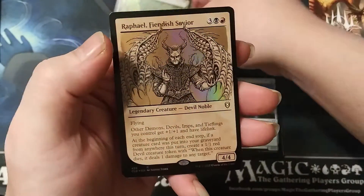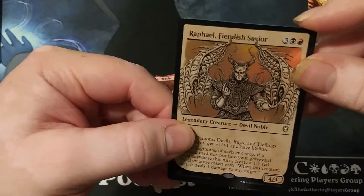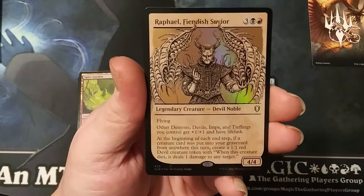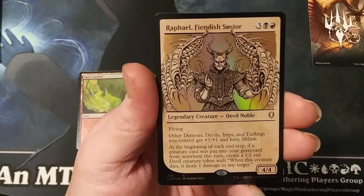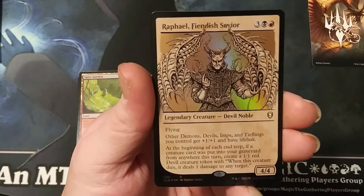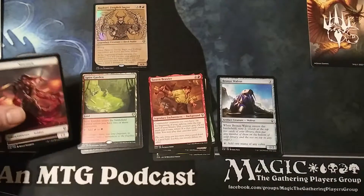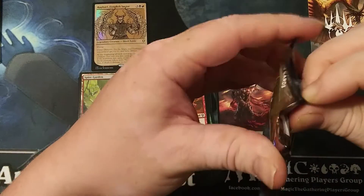Oh nice — double rare pack! We got one of the ten-dollar lands, and we got a rare alternate art foil — this is almost mythic level for me. There's really cool art in the mirror. Raphael, Fiendish Savior — three generic and one black, a 4/4 flying. Other demons, devils, imps, and tieflings you control get +1/+1 and have lifelink. At the beginning of each end step, if a creature card was put into your graveyard from anywhere this turn, create a 1/1 red Devil creature token that deals one damage to any target when it dies. I like that card a lot — not only is it shiny, I just love it. That was a solid three rares in one pack!